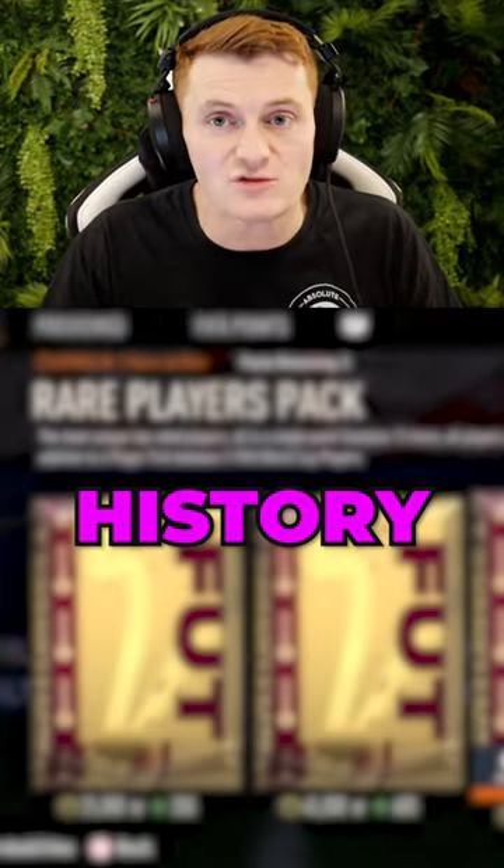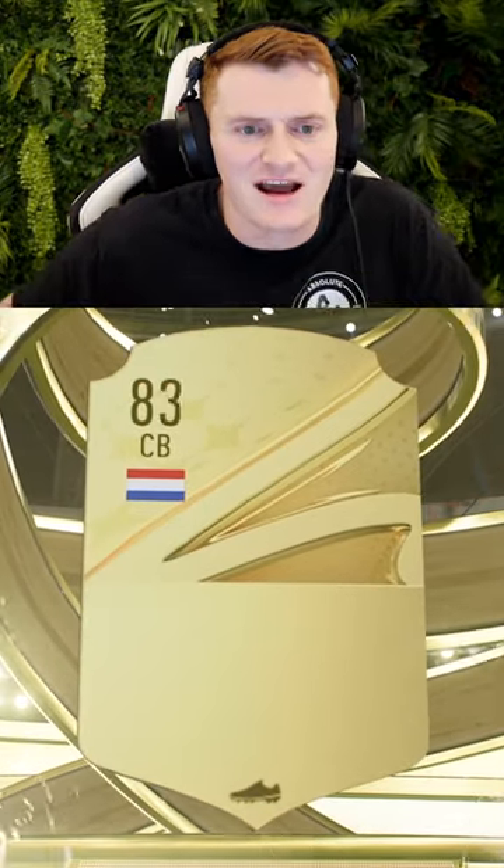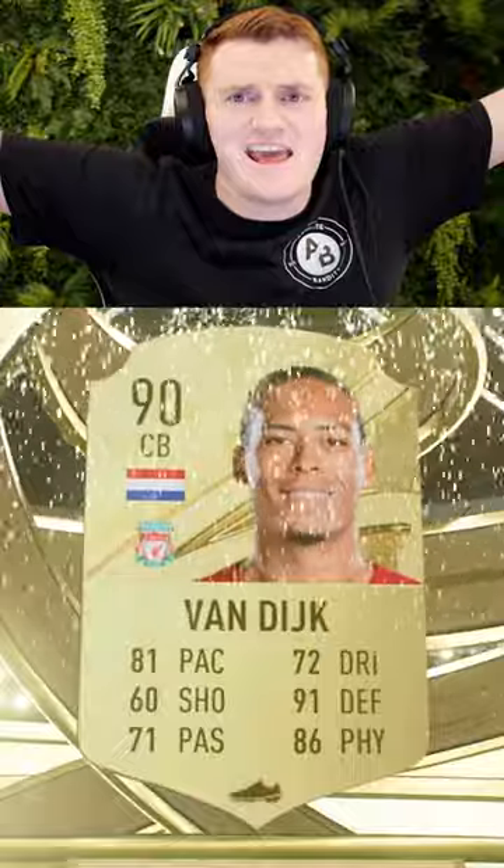We're going to look at the best cards in FIFA history of a certain player that we get in this 50k pack. Here we go. It's a walkout. It's Dutch. It's a centre-back. It's Van Dijk. Through the years, Van Dijk.